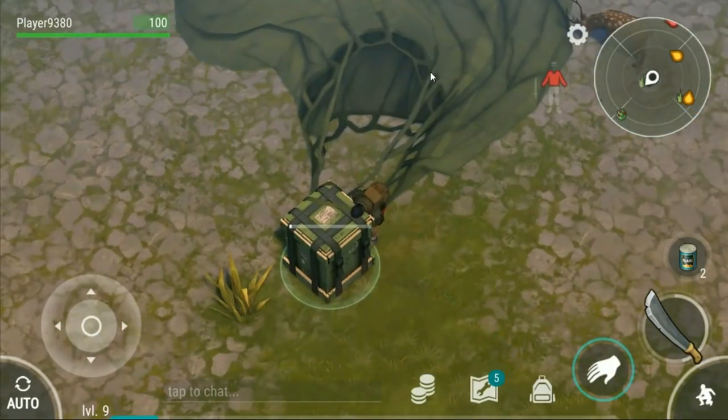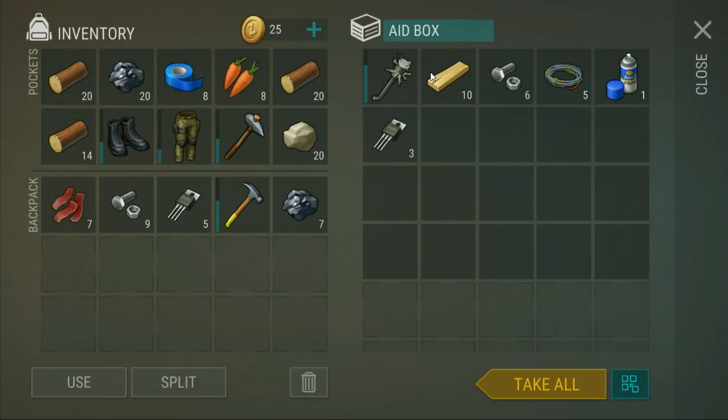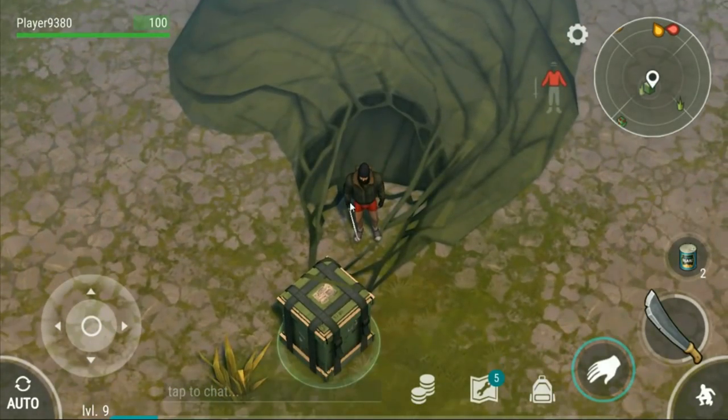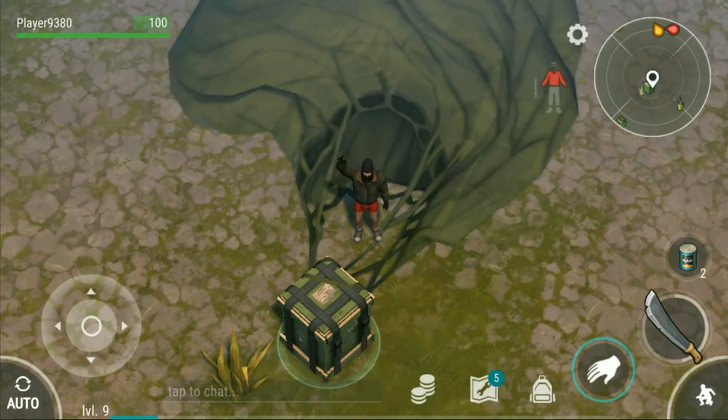Let's check the airdrop, see what we're going to get from it. Come on, give us a gun - gun would be really nice. Or a bunker alpha access card, because we're going to need to get one of them. That's all some pretty nice stuff. Now I'm actually going to end off the episode here, so thanks for watching. Goodbye people, and come join my Discord - link's in the description.